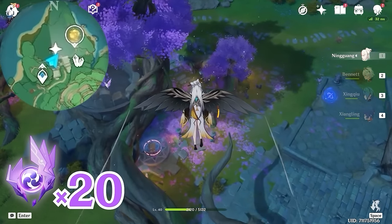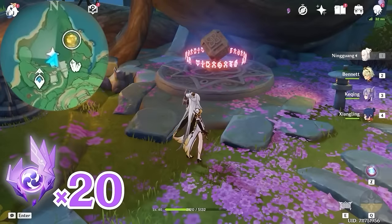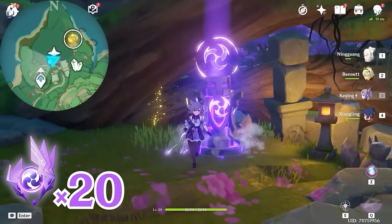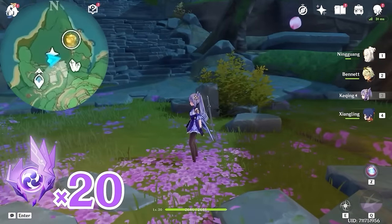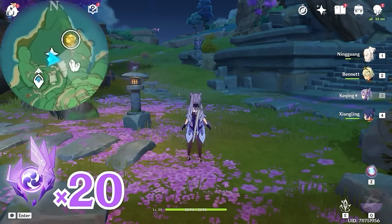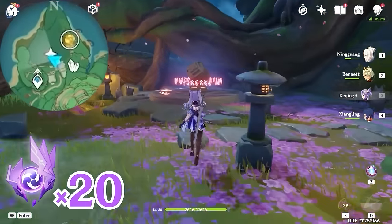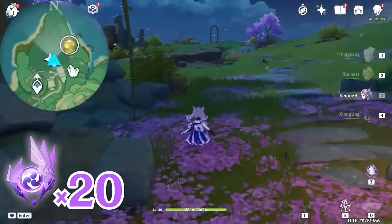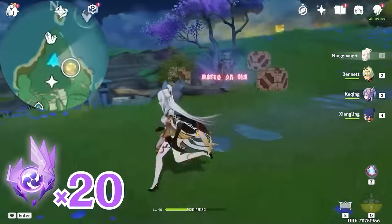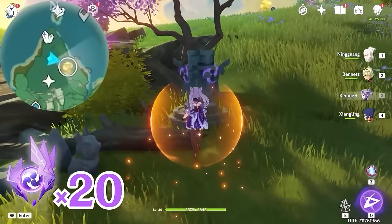Here in front you will find a switch, but it's currently locked. We're going to need an Electro character. Turn towards west, left side on the minimap — you will find an Electro pillar, let's activate it. Then turn towards east, right side on the minimap — there's a second Electro pillar, let's activate it. Come back to the switch and head towards north, upward on the minimap. Here you will find a third Electro pillar guarded by monsters, so let's defeat the monsters and activate the pillar.